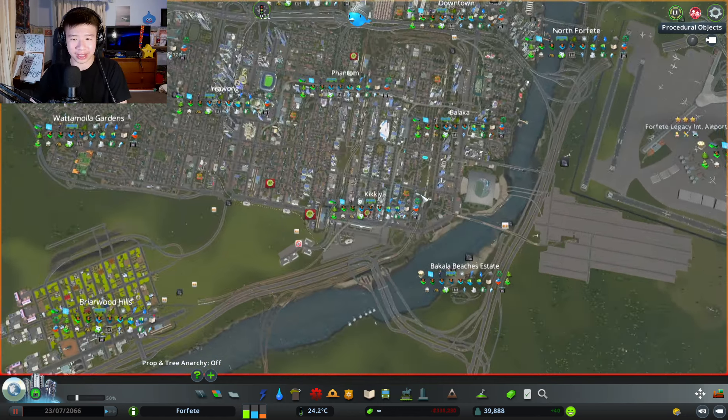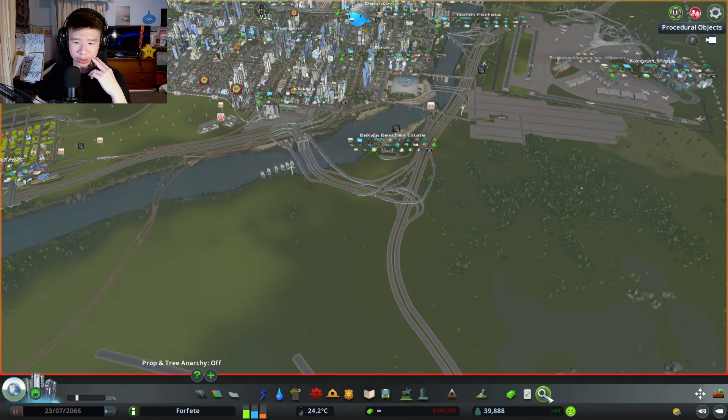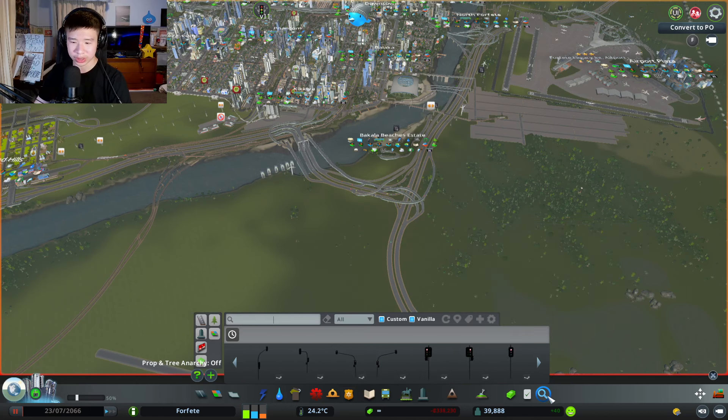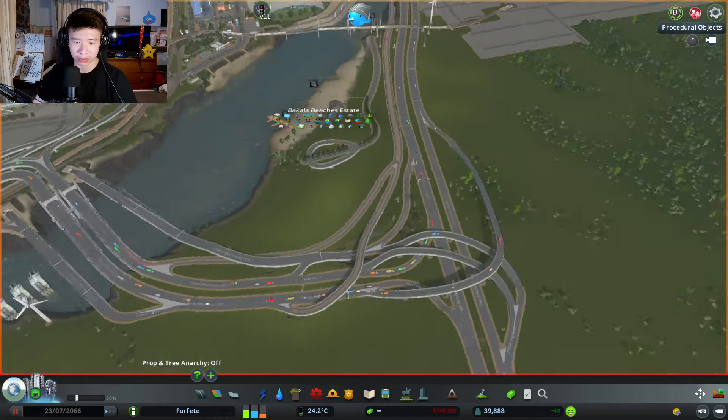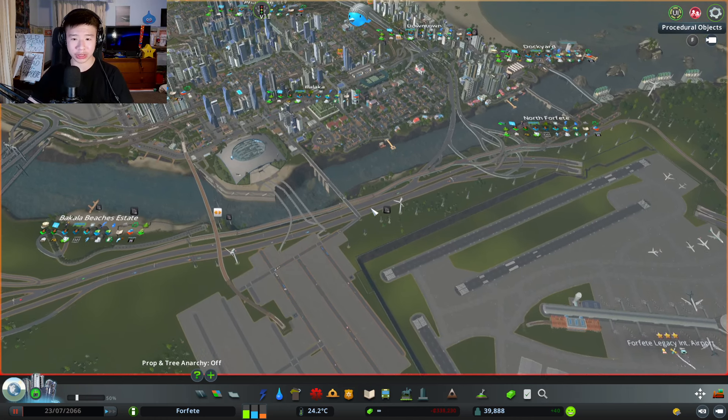I'm going to get through all the districts here in chronological order from when I first started building them, and we can go on from there with the details and public transport and all the cool stuff. Before we get into the video, here's a list of all the mods I'm using. I have quite a lot. I'll probably link some of the more important ones in the description. I also use assets, quite a lot of assets, and I'm using an advanced toolbar for that.